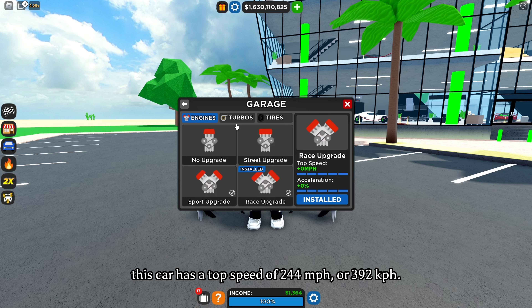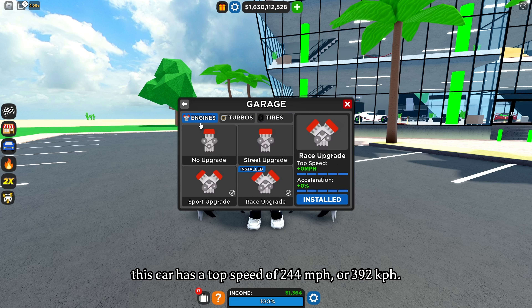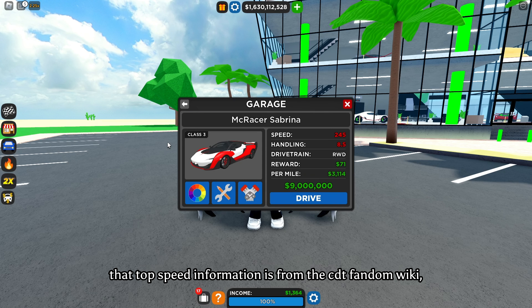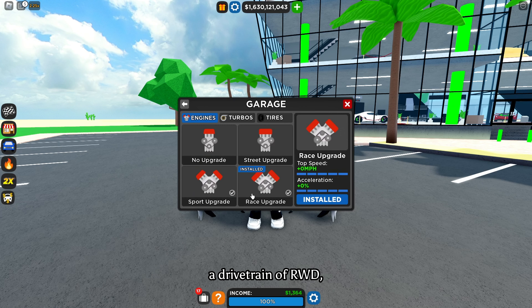This car has a top speed of 244 mph or 390 kph — that top speed information is from the CDT Fandom Wiki — but here in the game, we can see that the top speed is 145 mph. This car has a handling rating of 8.5, which is good for its price, a drivetrain of AWD, and a 7-speed transmission.